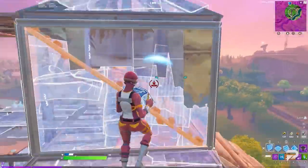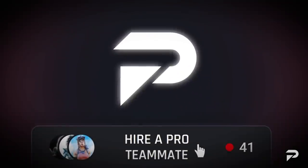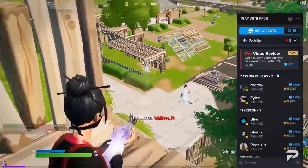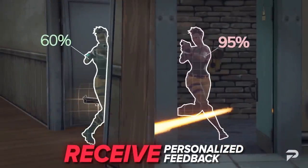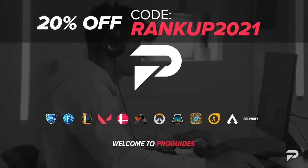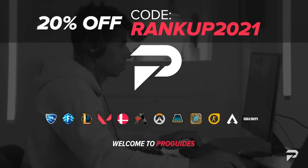If you're looking to get better at Fortnite like your favorite pros, our top coaches on ProGuides are ready to help you one-on-one with game sense, mechanics, vibe reviewing, and everything you want to learn at your own pace and on your own level. Head on over to ProGuides.com now and use code RANKUP2021 to get 20% off.